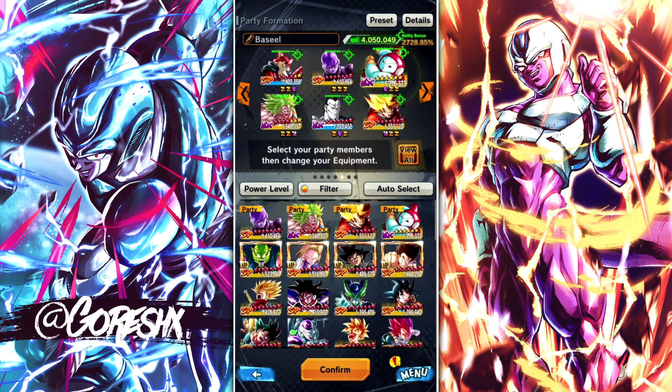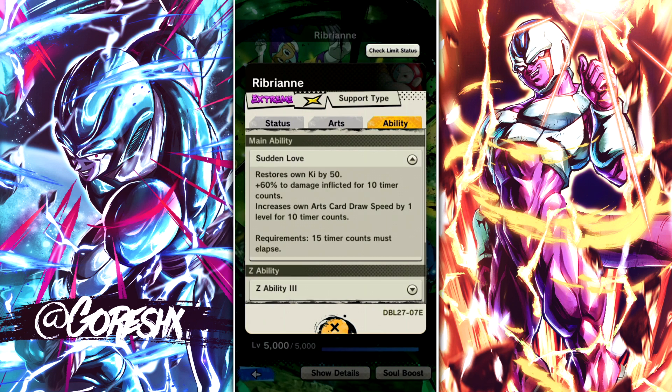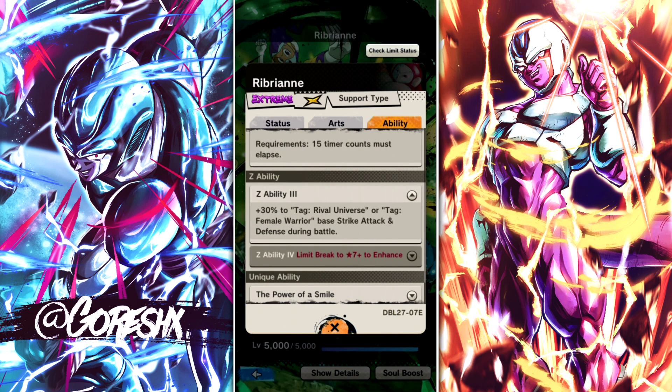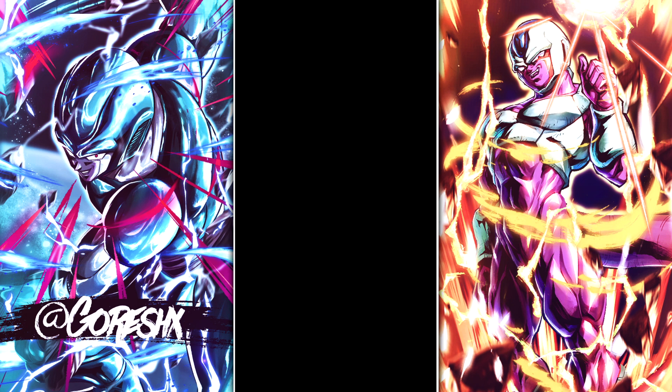Let's take a quick look at Ribrianne because I don't think you guys understand what she does — nobody pulled her, nobody uses her. By far the best part of her kit is her main ability: it keeps 50-60% of damage inflicted and then increases card draw speed by one level for 10 counts, which is very short. But I think you can make use of this to extend a combo if you're locked in with Ribrianne. This is the main reason she's usable. She really could be used as a bench unit — I could replace her with Broly who's probably the better unit, but since I haven't used Ribrianne yet we'll give her a shot. She's a support unit so we'll see how it goes.